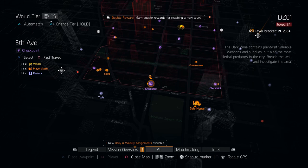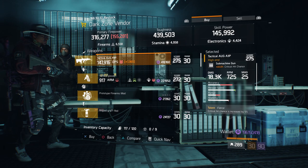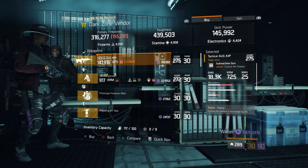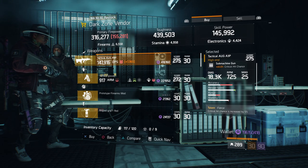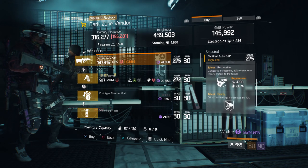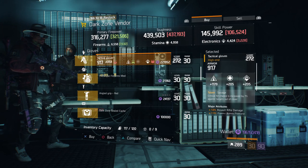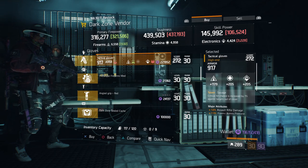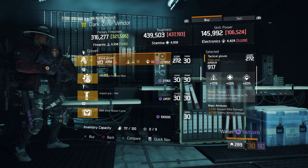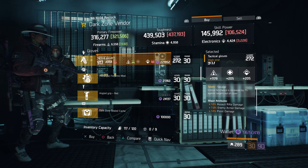For our next gear items, we're going to head over to 5th Ave checkpoint in the dark zone. Here, the dark zone vendor has a Tactical AUG A3P with a gear score of 275. It has 22% crit hit chance, and the talents it has is fierce, responsive, and deadly. Also here, we've got some tactical gloves with the talent Savage on there with a gear score of 272. It has 917 armor, rolled for firearms 1179, and the attributes on these is assault rifle damage, enemy armor damage, and pistol damage.